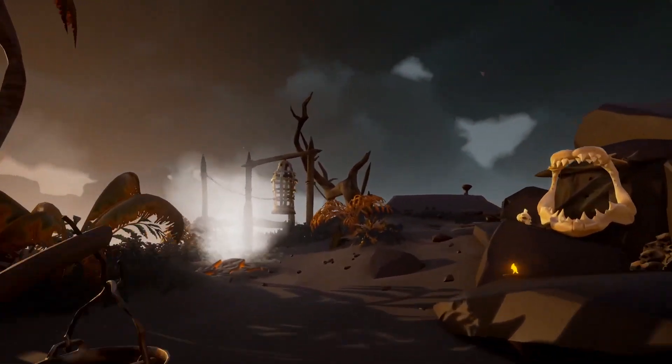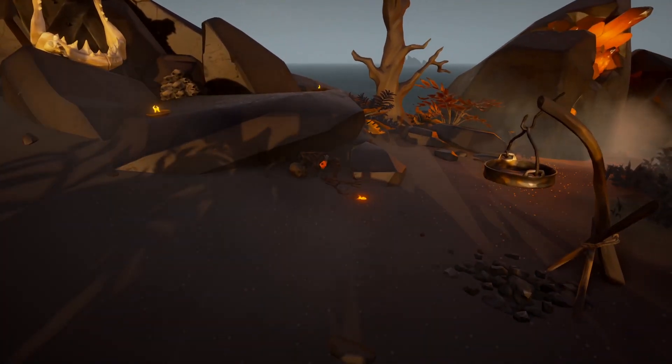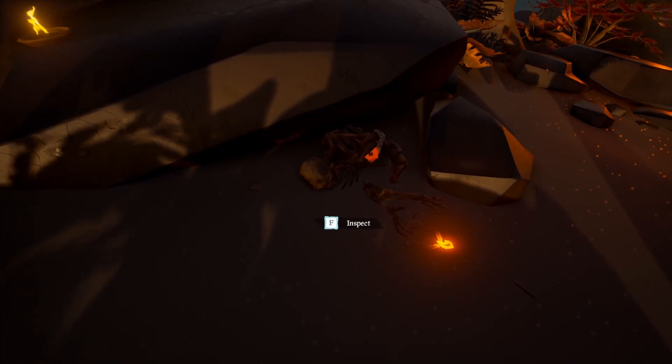Just to the right, you will see large shark jaws, and then to the right of that, you will find Old Coop's remains on the ground. Interact with Coop to unlock 10 doubloons for finding the fate of Coop.